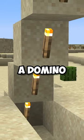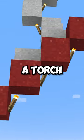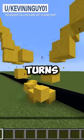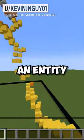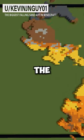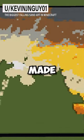By setting up basically a domino chain of falling blocks on top of a torch like this, we can continue that pattern up and up. So then when we break this bottom torch, it turns the block that it was supporting into an entity that breaks its torches, so on and so forth, until the end result is that we get the largest falling sand art made in Minecraft.